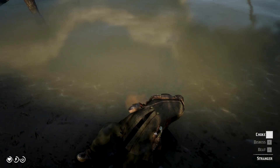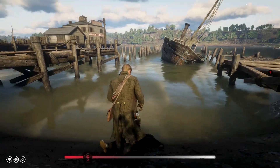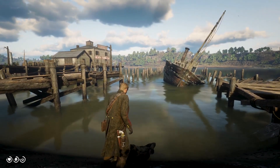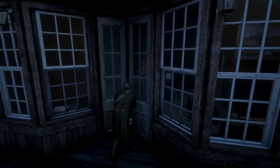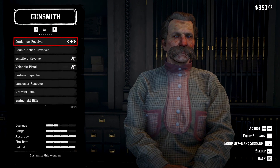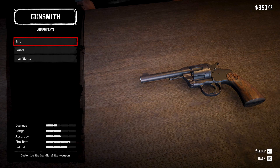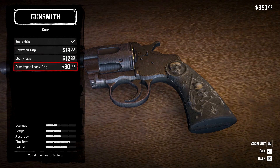Once all the genocide has been done, Arthur's honor has dropped to minus 80% — the cap for low honor until chapter 6. You can go to any gunsmith in the world, let's say the Anesburg one. Select customization and the Double Action Revolver, then go to components, then Grips — and there it is: the Dusty Gunslinger Ebony Grip.